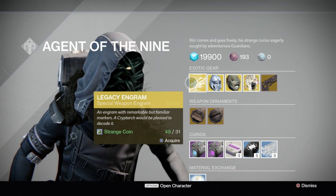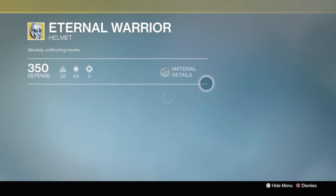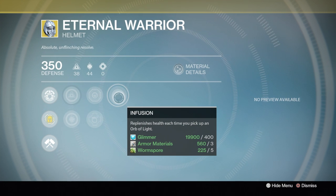The legacy engram this week is the Sniper legacy engram, so if you want snipers, there you go. For the exotic engrams this week, they're all helmets — one for each class. First up is the Titan helmet.